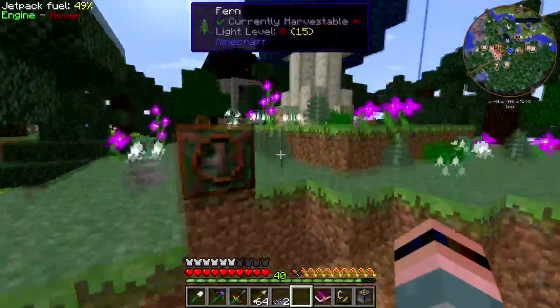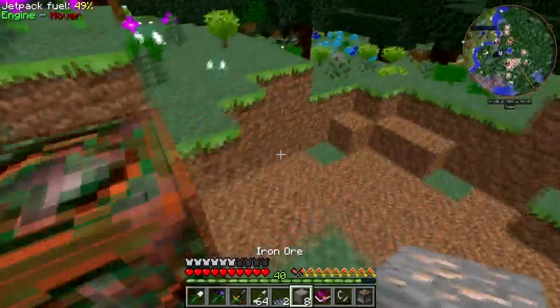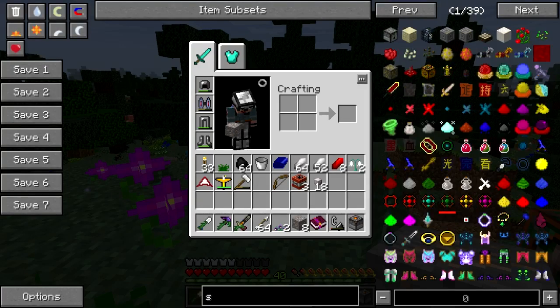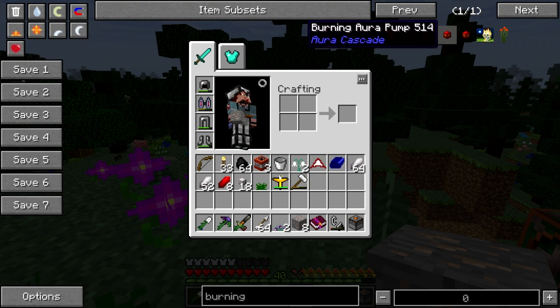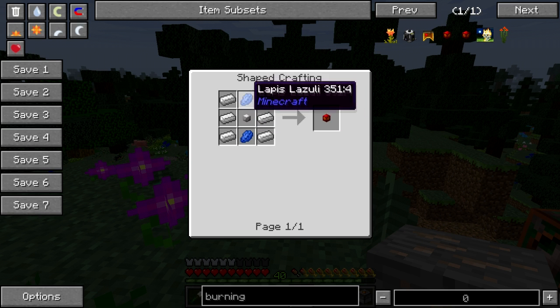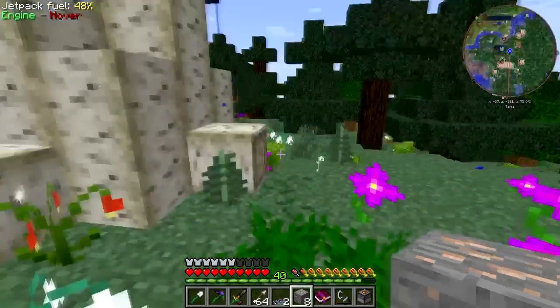That's why we did this outside. I got all my aura back. I need another pump — how do you make a pump? Let's see... burning aura pump, that's what it is, it's gonna have red aura. How do you make it? Six iron, two lapis, and a node.